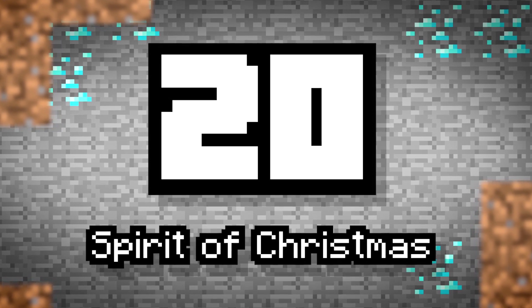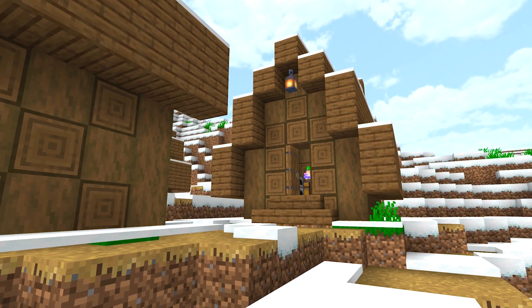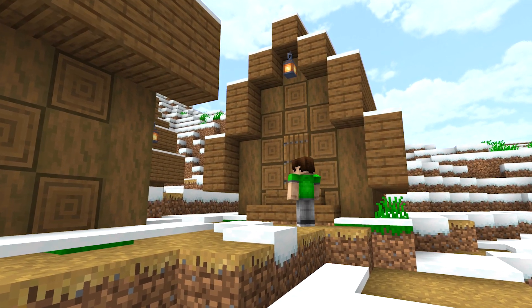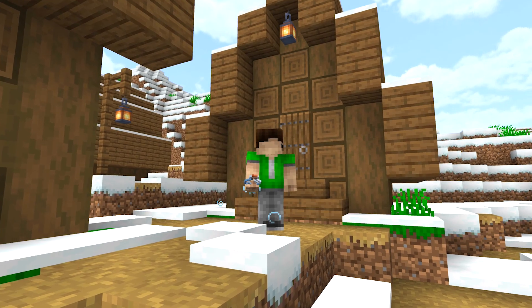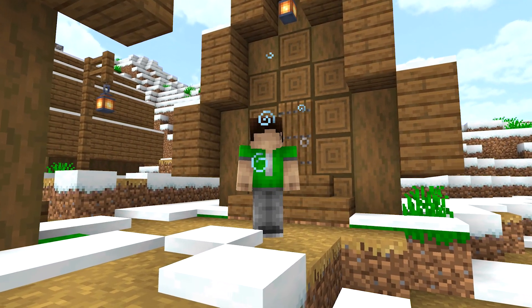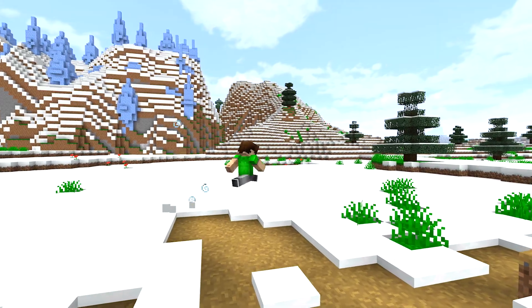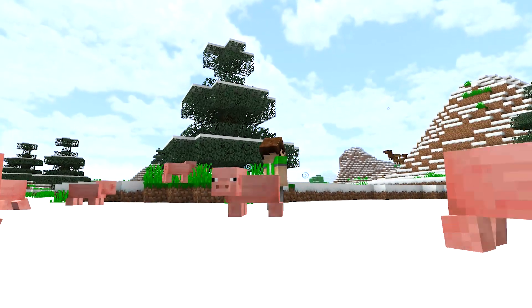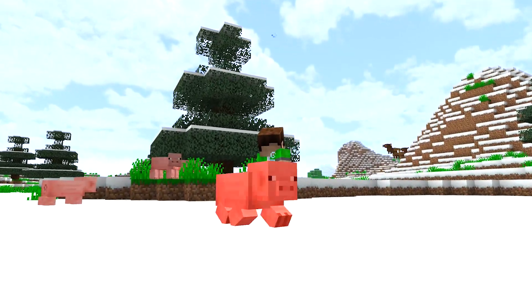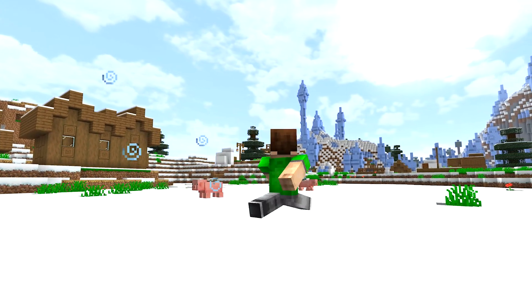Number 20: Spirit of Christmas. We're adding new Christmas stuff for everything, including buffs — you know, those things you get from drinking potions or activating a beacon. A new one should now appear on Christmas Day providing the new buff: Spirit of Christmas. This would naturally increase all of your physical abilities, creating a realistic event for players across the world. Don't do bad things though, or the Spirit will appear to punish you for being naughty.